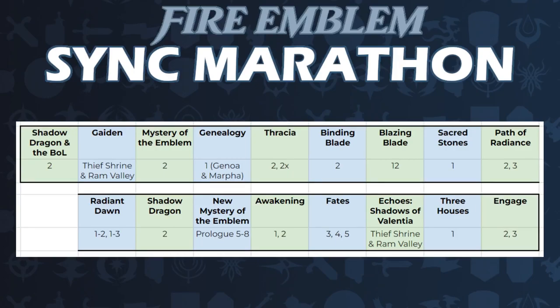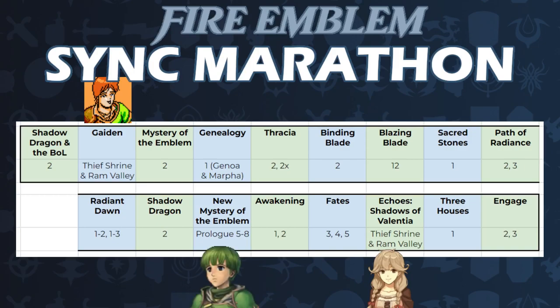Welcome to Part 2 of the Fire Emblem Zinc Marathon. This part, we'll be looking at what makes a good starting cast of units, using these chapters as reference from each mainline title. Some highlights will be Gaiden and Shadows of Valentia, where we promote the villagers, New Mystery where Ryan proves to be just as useful as Sheeta, and Three Houses where we choose the best house and try to make Caspar work in Maddening's Chapter 1.